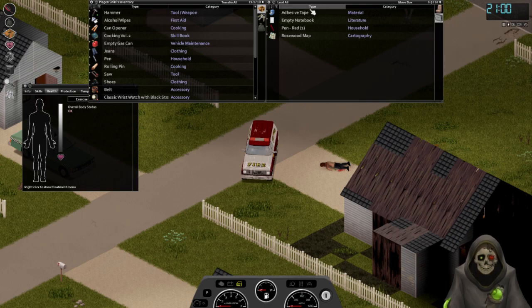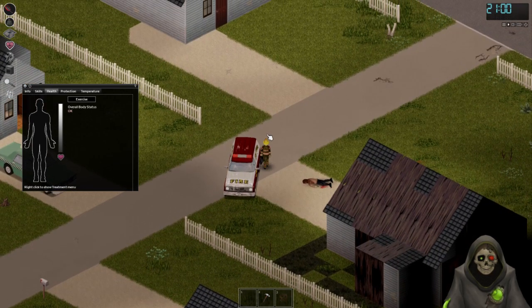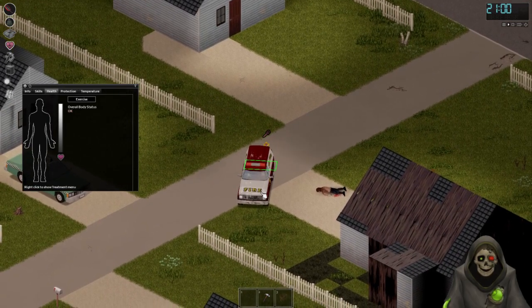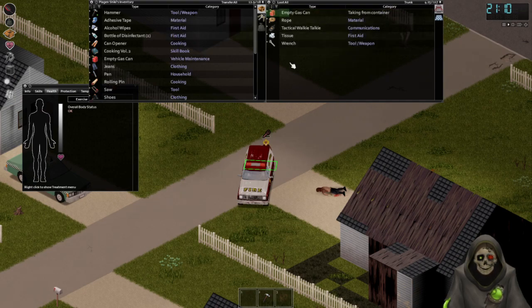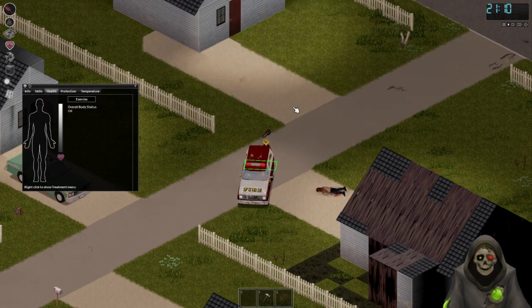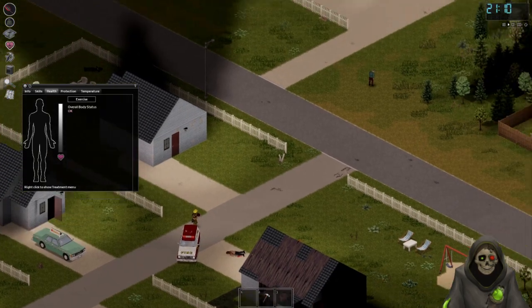Adhesive tape - I might take that. Let's hop out and check the trunk. Disinfectant, I'll take those. Take the gas can as well. Tactical walkie-talkie - I don't think I have a need for that. If I was playing with other people I could use that to communicate, but at the moment I don't think that's necessary.